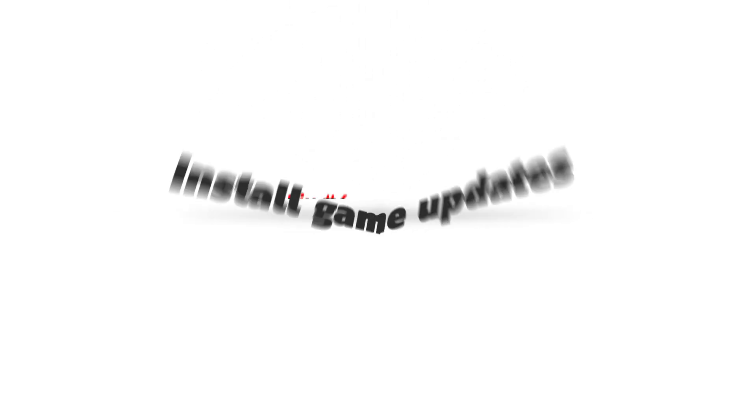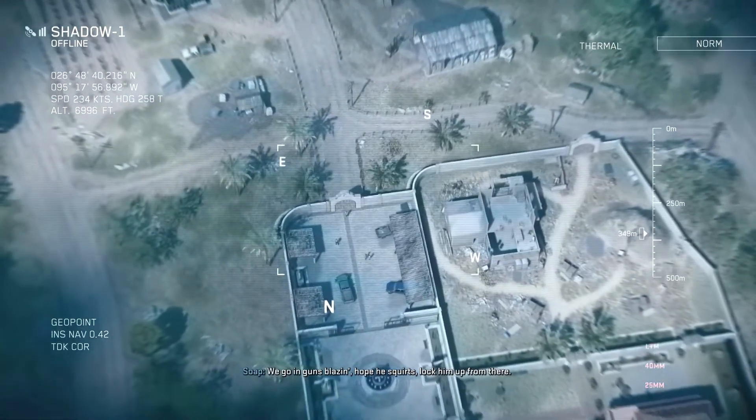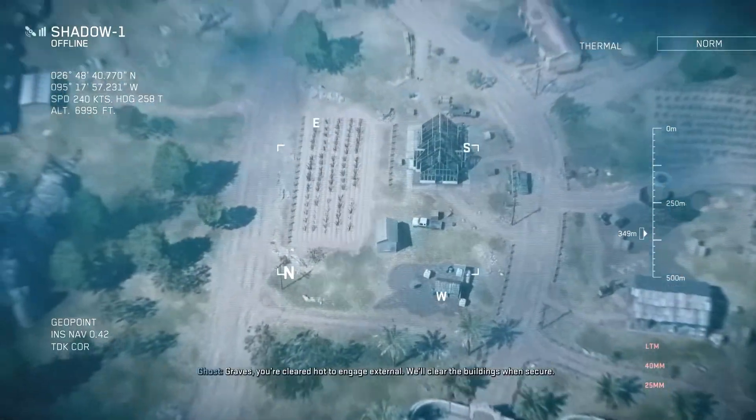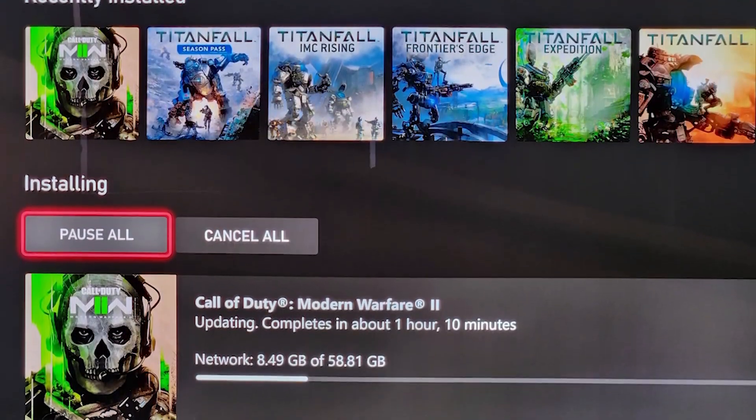Next, install game updates. If the game is out of date, the game client may not work properly. Keeping your Modern Warfare 2 game updated is important if you want to avoid bugs, so check the Steam app or your particular game launcher for the latest update before you play again.